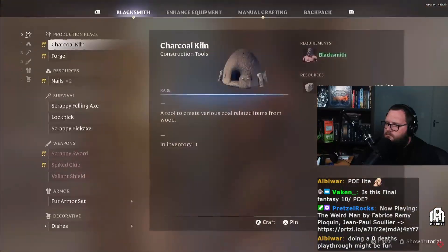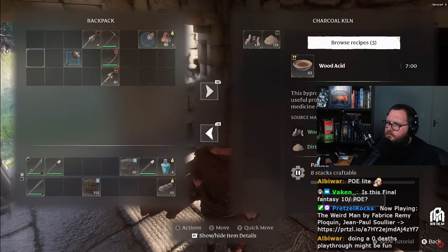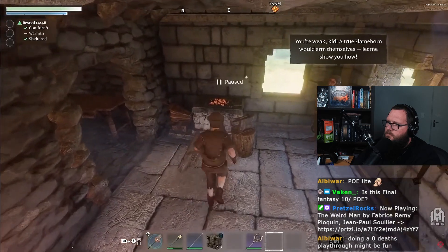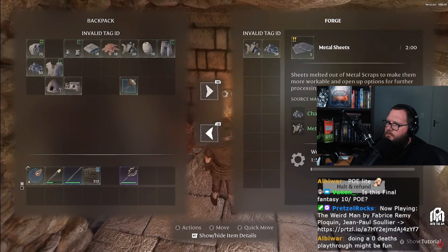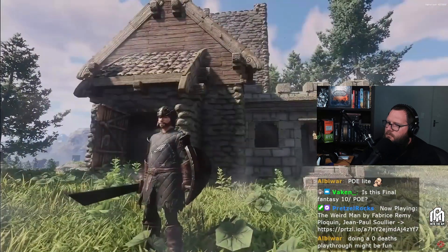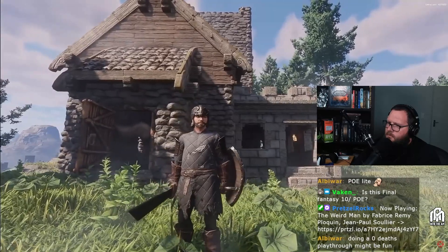First of all, let's start with the charcoal kiln. You will need coal in order to start producing metal sheets at the forge. Now let's set up the forge to craft metal sheets, which will allow you to unlock a new set of tools and new armor. More exhilarating quests and adventures await you in the mysterious world of Enshrouded.